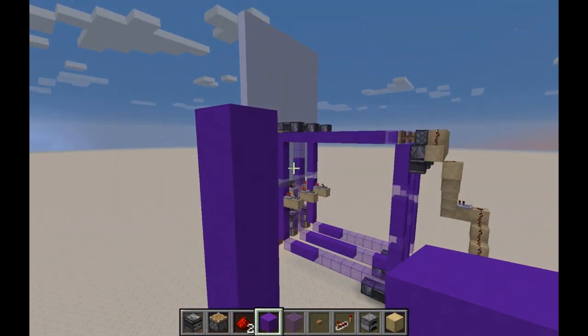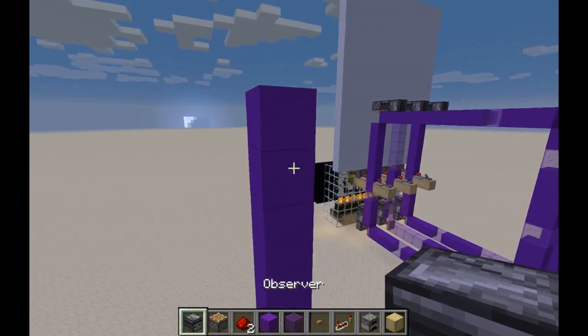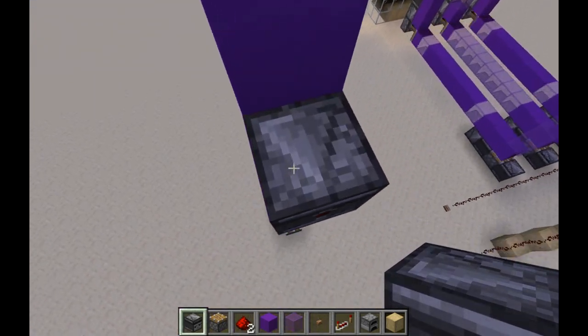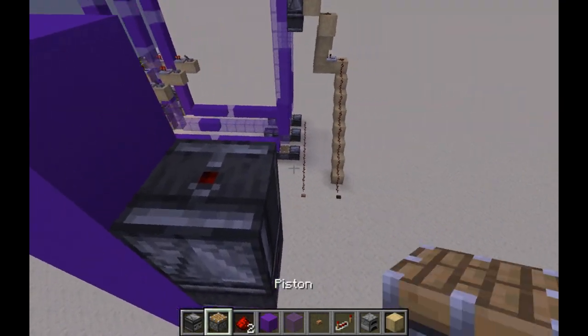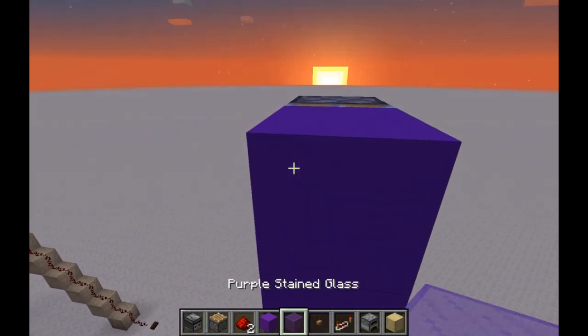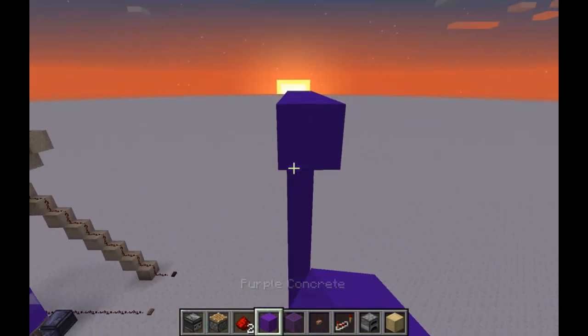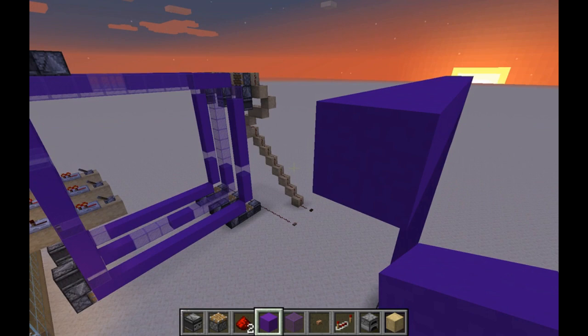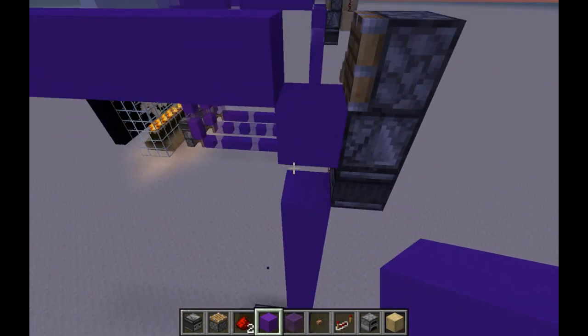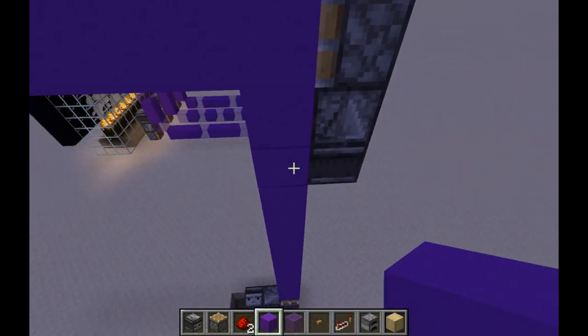Now I'm adding another turner: an observer looking at the tape, an observer looking at the previous, and a piston pushing the tape. Another line updating it.